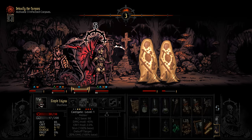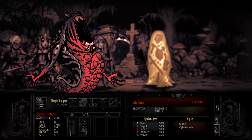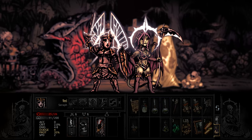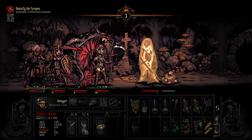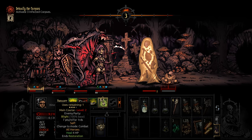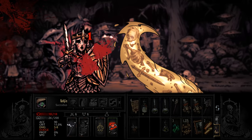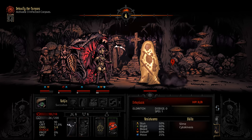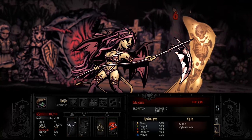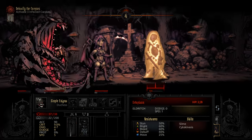Kill them before they get a chance to do anything. We would have been better off with a different class rather than a Seraph in here, but it's fine - I wanted to give the Seraph a shot. Let's do some healing. The ectoplasm should die on the next turn. Literally two more damage - that should do it. Done.